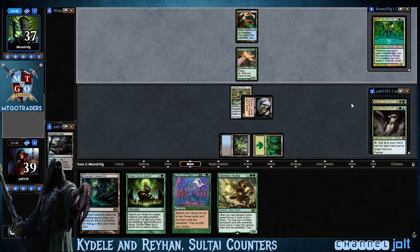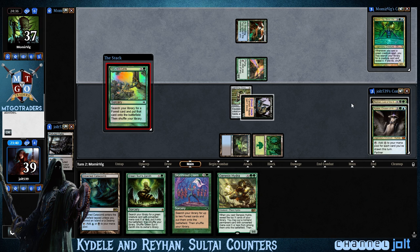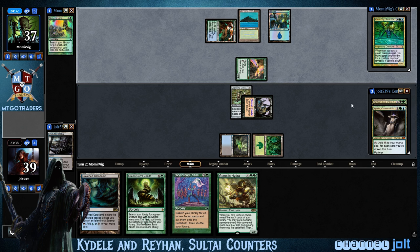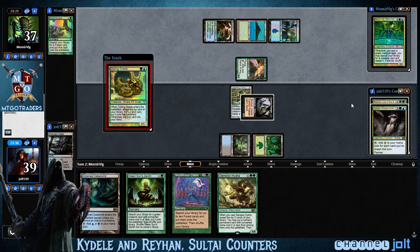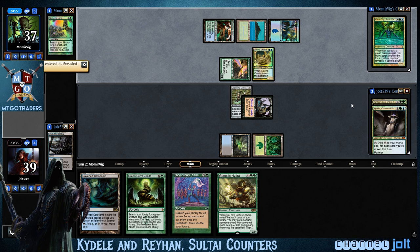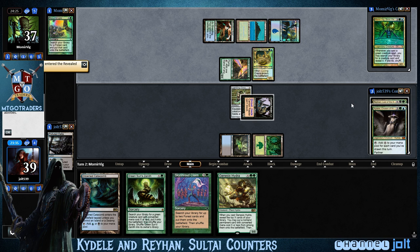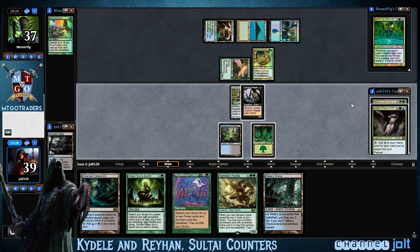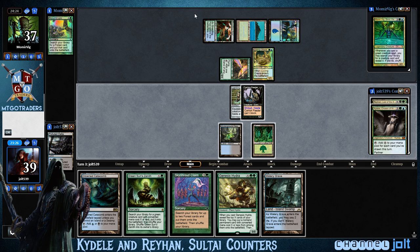This is a soul tie counters deck. There's nothing too crazy in here, no combos. More of just a counters-matter deck with soul tie. We've got the black counter tutors in here, we've got Corpse Jack Menace, and then the new one from Kaladesh — the Aetherborn flyer that when it comes into the battlefield you can put all the counters on it. It has lifelink. It's a pretty fun little toolbox deck. We don't have a strict win condition other than just having fun.